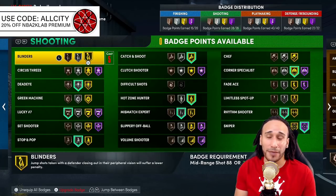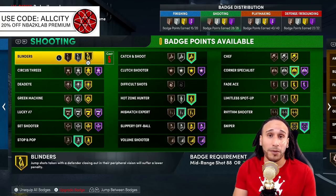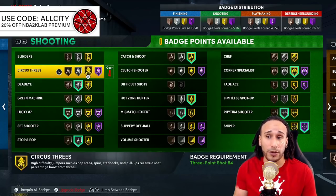Blinders on Gold gives a 4 to 10 percent boost on shots contested 10 to 25, which isn't a massive increase. If you take a lot of those contested shots, Gold may be beneficial. But if you only take open shots, you may be able to skip the Blinders badge altogether. Again, 2K set these badges up to accommodate particular play styles.